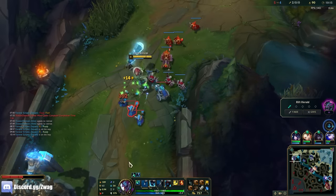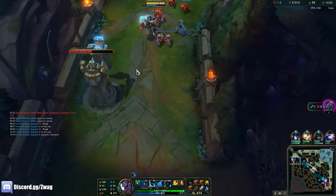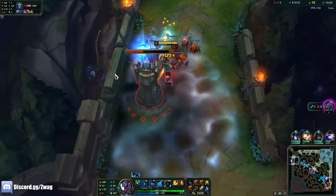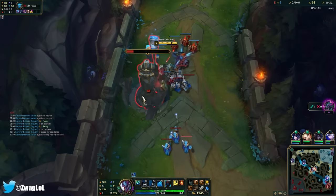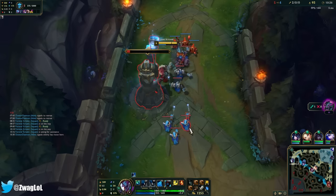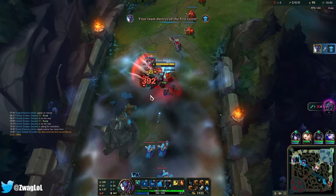I don't think his TP's back up, so I get another Demolish proc. Am I just gonna get the whole turret? Trundle really melts turrets. I am gonna turn all these Vampirics into items that build out of them. I'm not just gonna sell them.